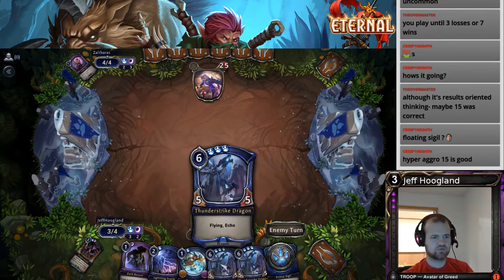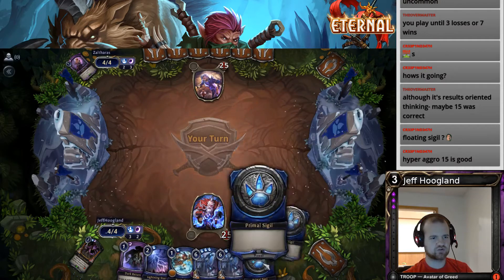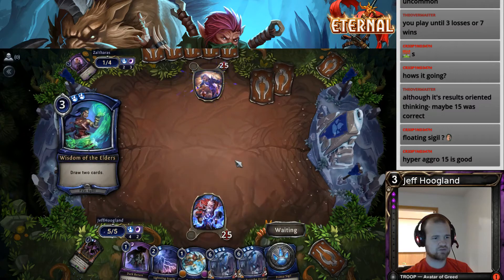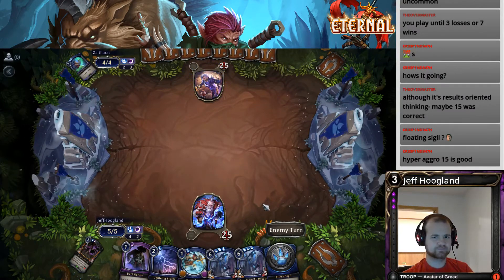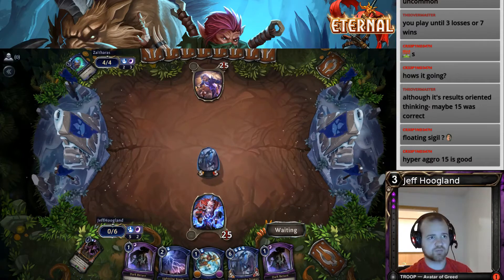Only one more resource off of getting the Thunderstrike Dragons down. I like the Echo mechanic — it's just good pure value. The sweet thing about it is when you draw the initial copy, so when you Dark Return a dragon it Dark Returns you two dragons. Looks like our opponent's playing a controlling deck, so having a bunch of dragons to beat down with is probably gonna be pretty good. Another Dark Return is excellent — dragons should thoroughly overwhelm them.